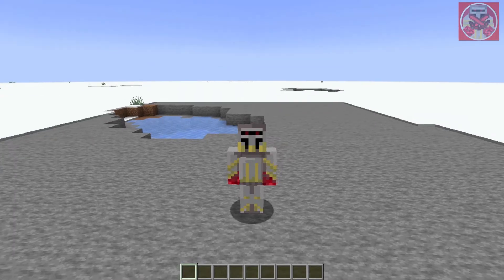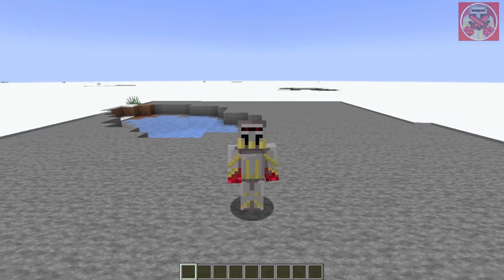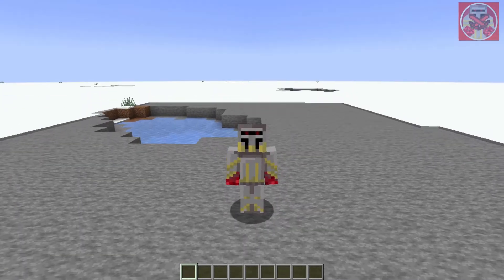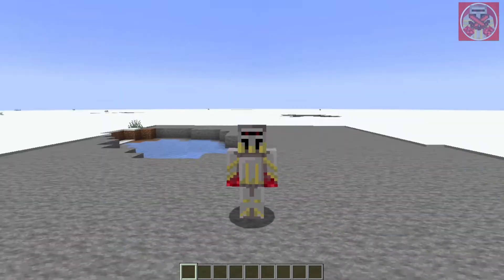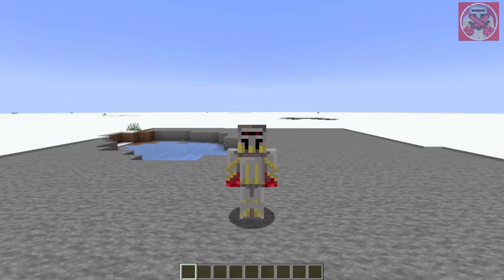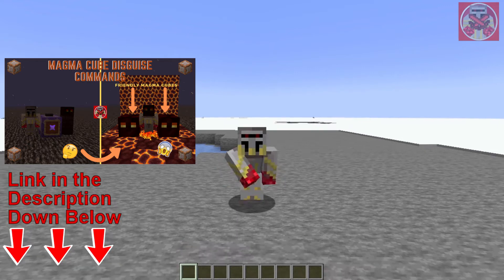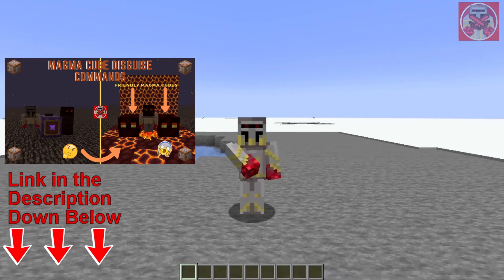Hey, what's going on everybody, it's your boy RedstoneIX here and welcome back to another command block tutorial video. Today I'm going to be showing you guys how to do pillager disguise commands in Minecraft. The previous one we did was the magma cube disguise command, so if you haven't seen that video go check it out — link will be in the description down below after you finish watching this video.